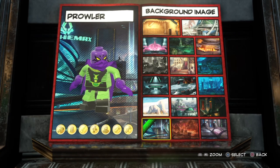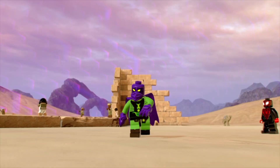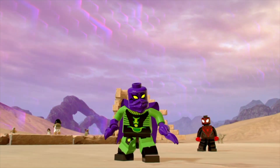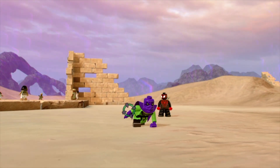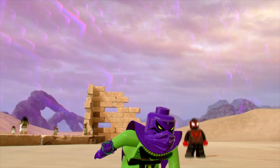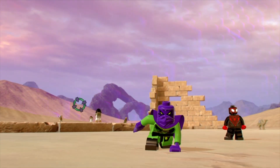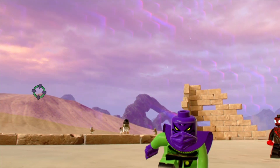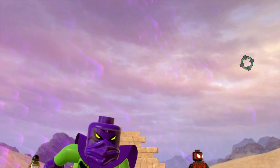I'm going to hop into free roam for a second just to show you some of his abilities actually in play. It's raining right now — I don't know why it's raining in Egypt — but he does look a lot better without the Hawkeye hip piece. You can see he already looks a lot like the Prowler up close, and when you hold down square he goes into that lunge pose.